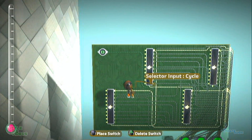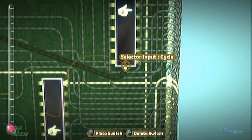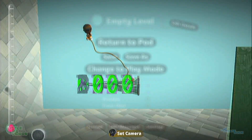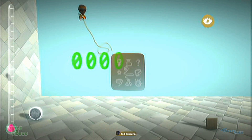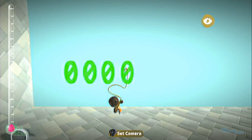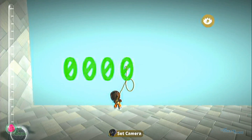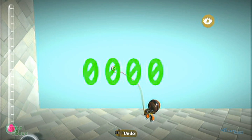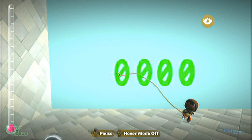So what we want to do with this is attach it to the first one here, which is this number. What happens now is every time it detects that an enemy dies, this number will turn to 1, 2, 3, 4, 5, and so on. When this gets to 0 again, this will go up by 1. When this gets to 0, this will go up by 1.